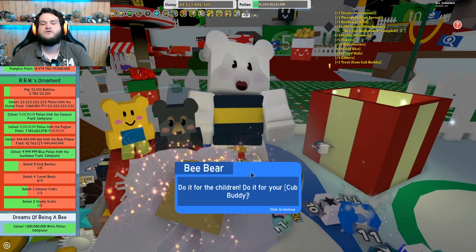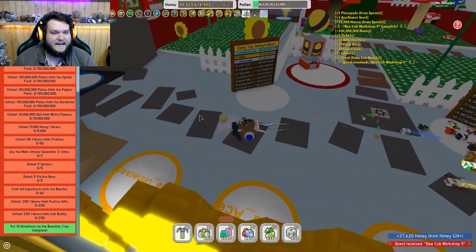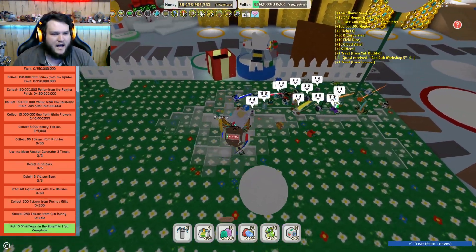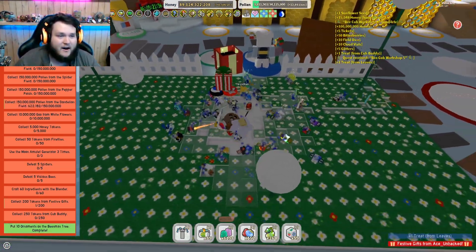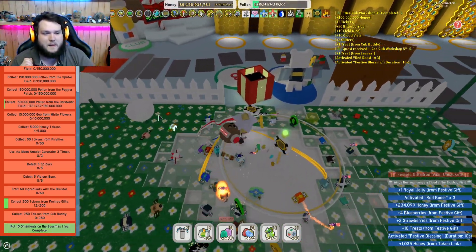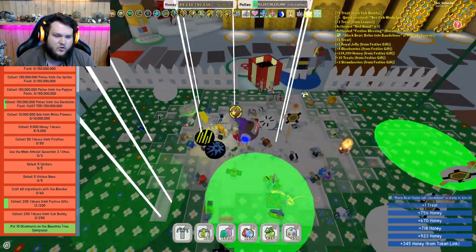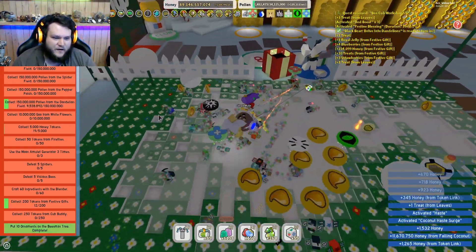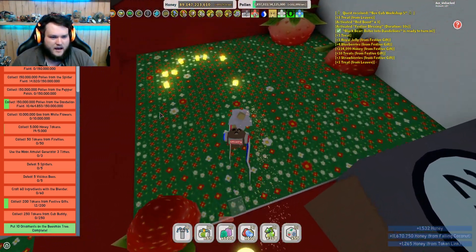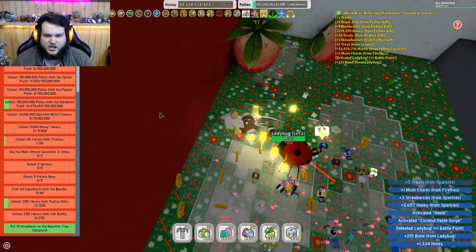Make Beesmus truly wonderful with this final quest — do it for the children, do it for your cub buddy. Oh my days, that's a lot of stuff. Let's go to the dandelion field and pick up the 2 million we need from here, so I can hopefully pick up another quest and show you all. Let me start reading out from the top what we need: 150 million pollen from the strawberry field, from the bamboo field, from the spider field, from the pepper field, from the dandelion field — well, we're grinding here anyway. Collect 10 million goo from white flowers. Collect 5,000 honey tokens, 50 tokens from fireflies. Use the moon amulet generator three times. Defeat five spiders.